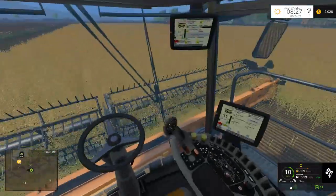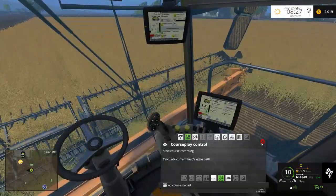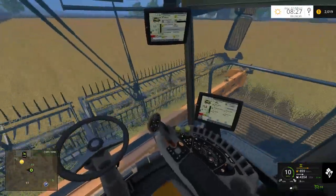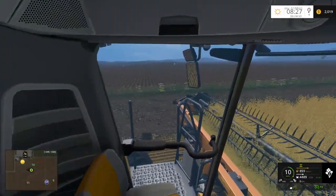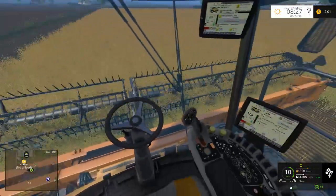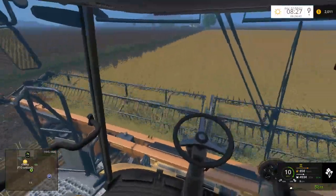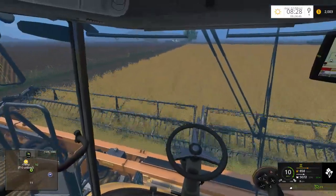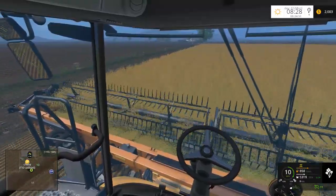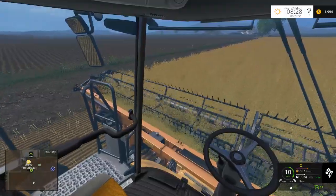It shows your RPM down there but doesn't show the fill level. I'm not using the GPS mod right now so I have to be careful. One thing I'd like to see is if they modified this combine so the joystick actually moved when you push the accelerator down. Some of the newer tractors actually do that and it's really sweet.